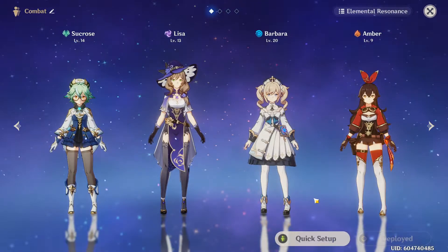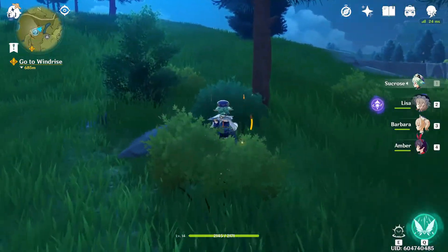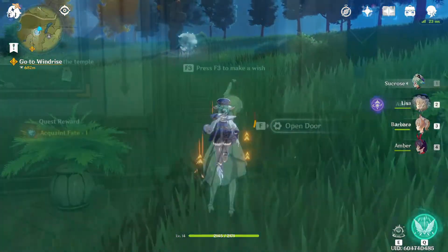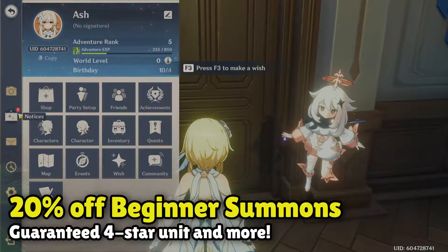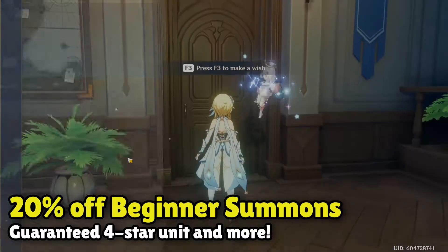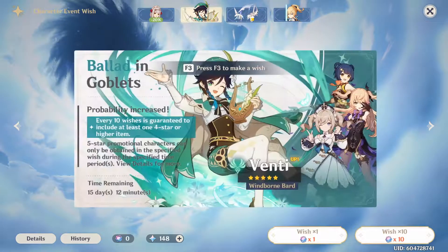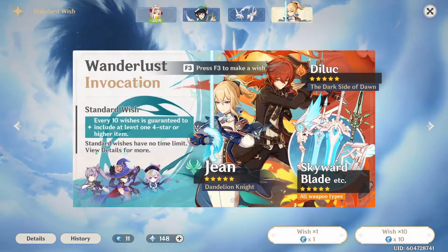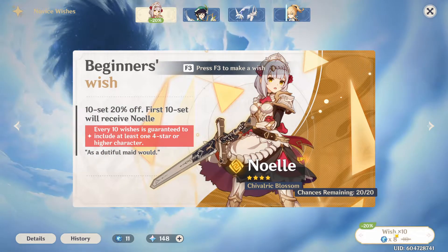The next tip is fairly straightforward. When you start off the game, you probably won't know what to do with any of your currency, since they really don't explain anything to you. Whenever you gain access to the wish menu, I personally recommend using your two discounted beginner summons as soon as you get enough acquaint fate to do so. Not only are they discounted at 20% off, but you are also guaranteed a specific 4-star geo unit in your first pull.